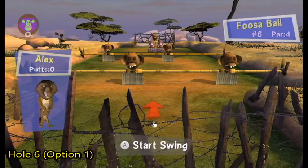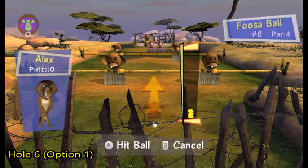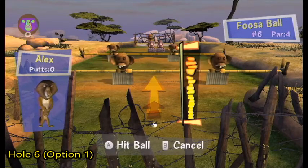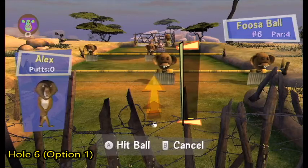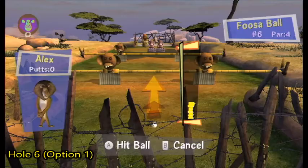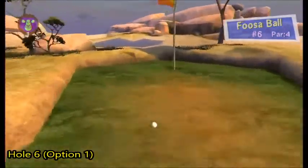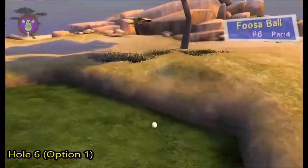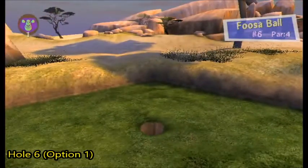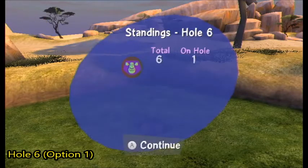We're on hole six — Fusa Ball, it's a par four. What you want to do on this one is add incline — you're going to hop over everything. Make sure the Fusa in the back that's moving from left to right in the middle is out of the way. I'd recommend waiting until it passes by. Then tap the ball stopper and get a hole in one — just like that.